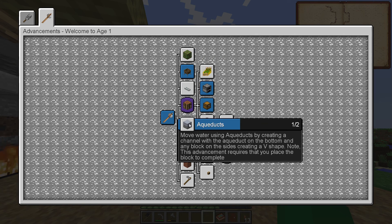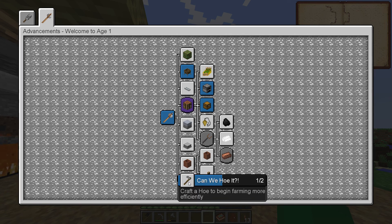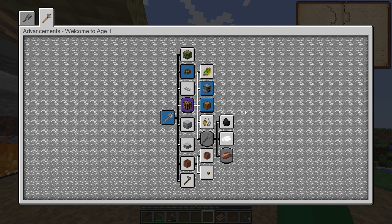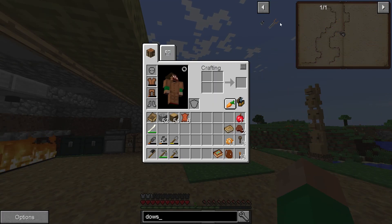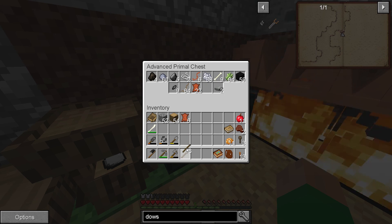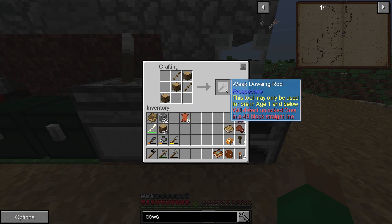We can make the hunting dimension, aqueducts — what have the Romans ever done for us? We can make plates, we can make barrels, we can make a hoe so we can actually make real farms. But prospecting — a weak dowsing rod sounds interesting. Let's see what the weak dowsing rod is; that is easy to make. So much new stuff to look at, I don't know what to do first.